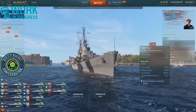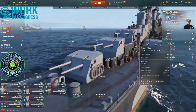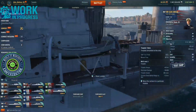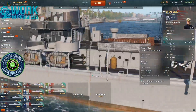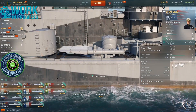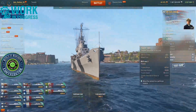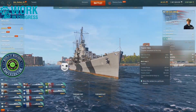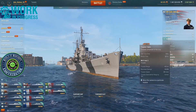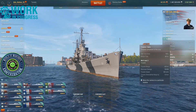You get short-range torpedoes — one quad launcher on each side. Pretty short range, only 4.5 kilometres firing range, 16,600 damage, 65 knots of speed, and 1.3-kilometre detection range. These are basically suicide rush torpedoes.